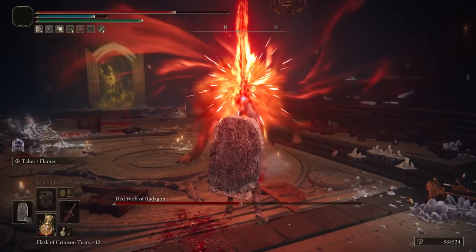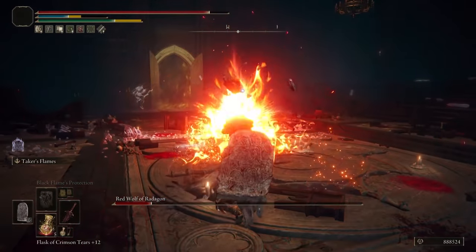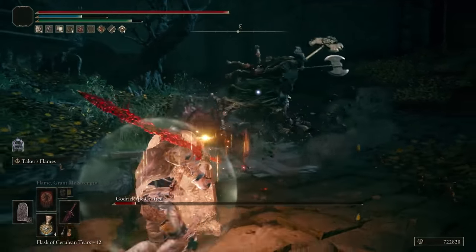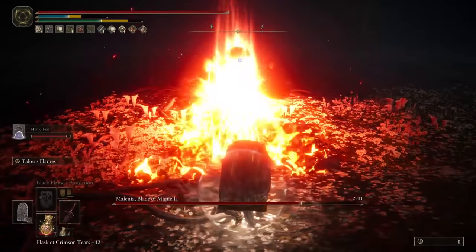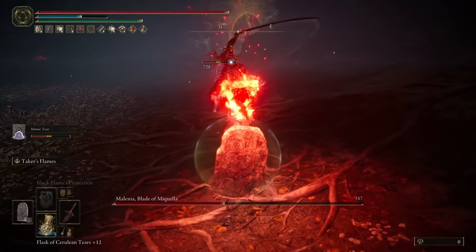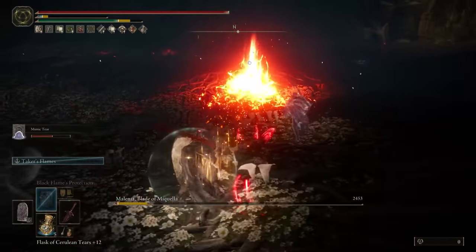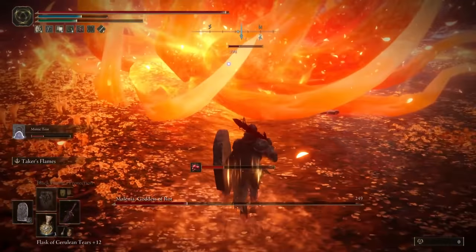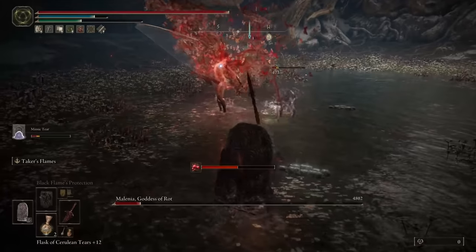I used this particular tank faith build for my entire third playthrough of Elden Ring and it was one of the easiest playthroughs I've ever had. We are wielding the Blasphemous Blade, one of the best weapons in Elden Ring — top three, definitely on par with the Moonveil Katana and the Rivers of Blood. Nothing compares to the utter destruction the Blasphemous Blade brings. We are also using the Fingerprint Shield, the best shield in Elden Ring. Fully maxed out with the right talismans, you will literally take no damage. This faith build has the best defense, the best offense, and one of the most simplistic approaches ever.